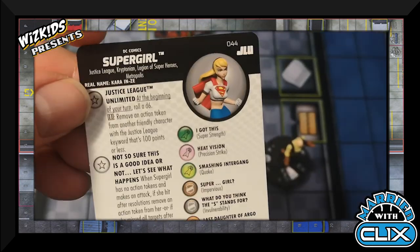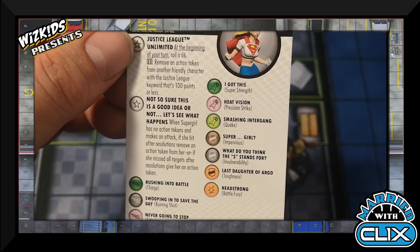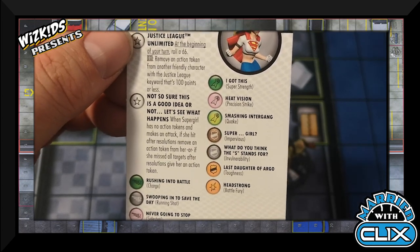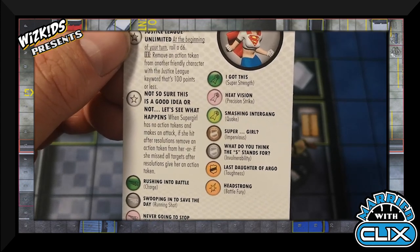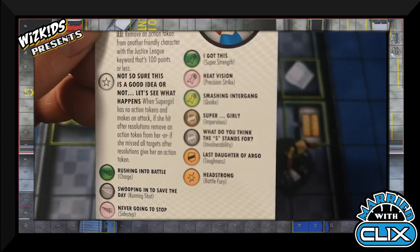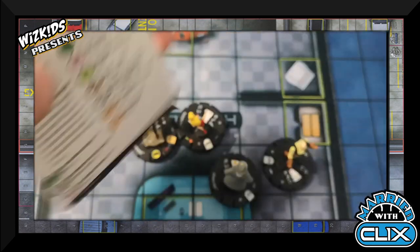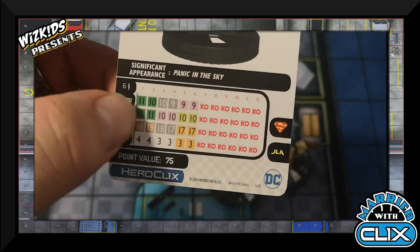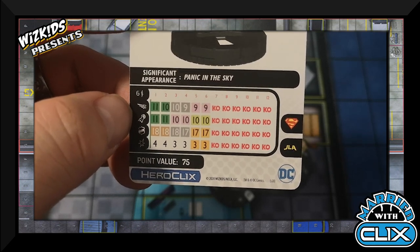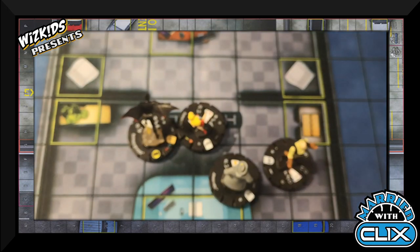Supergirl has the Justice League Unlimited trait, which is super useful on a Justice League team. Her unique trait: when Supergirl has no action tokens and makes an attack — if she hits, after resolutions remove an action token from her; if she misses all targets, give her an action token. So you either take two action tokens or none. Six range with the Superman team ability is great for her mid-dial. She can shoot four damage with Super Strength and is Indomitable, so for 75 points it's a solid value despite that tricky trait.